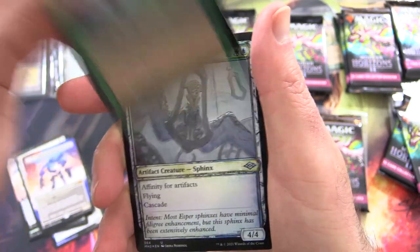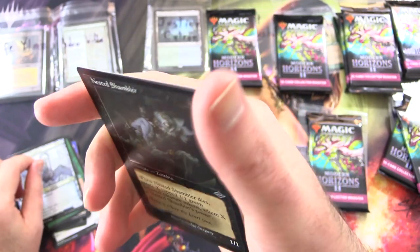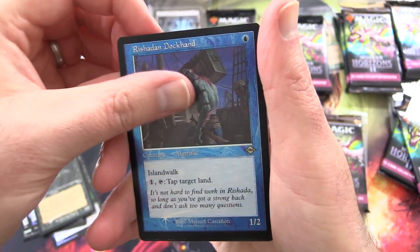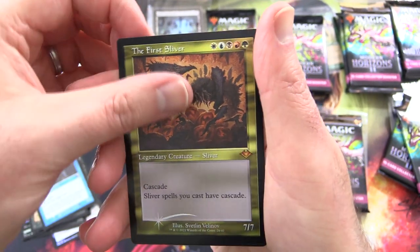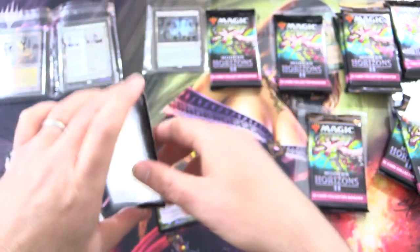Scale Up foil, Aethersworn Sphinx, Nested Shambler. Oh — that's Foil Etched Retro. Rashidan Dockhand. And a Mythic — The First Sliver. Just checking, that's a regular foil. I think that one is sleeve-worthy. Clue and a Thopter.